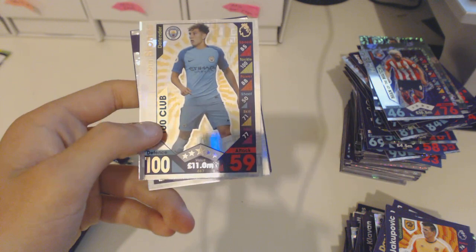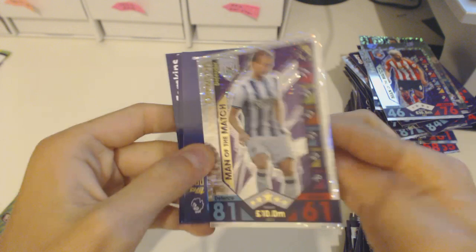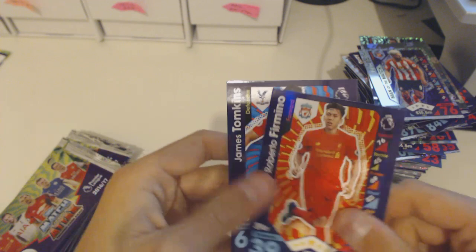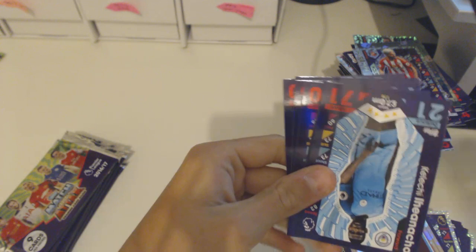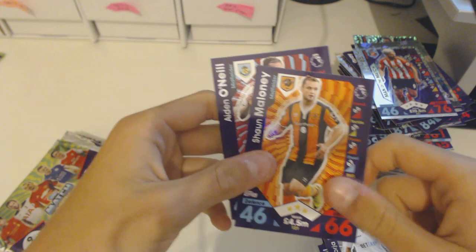A Man of the Match Craig Dawson from West Brom, Santa Cazorla, Mkhitaryan, Firmino, Tompkins, Morrison, Love, and Sherman. Then West Ham United badge, Clecci, Iannaccio, Granit Xhaka, N'Rodra Viet, Cedric, Prodall, Baston, Maloney, and O'Neal.